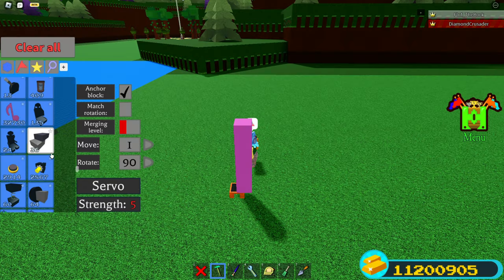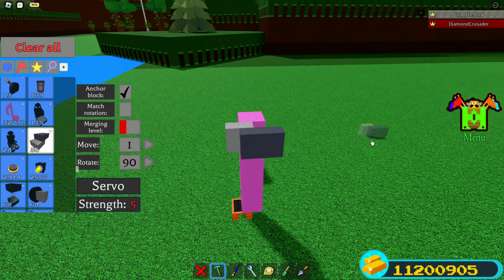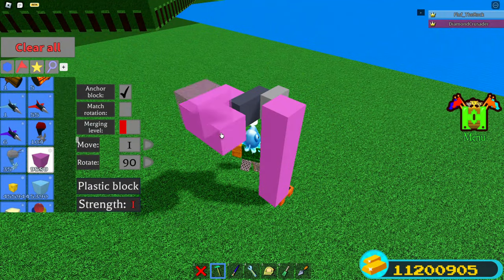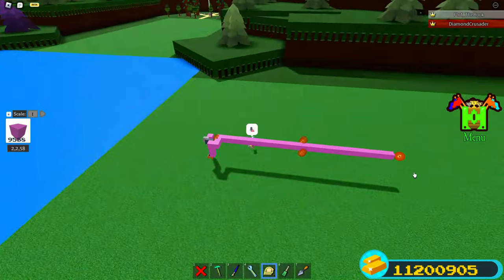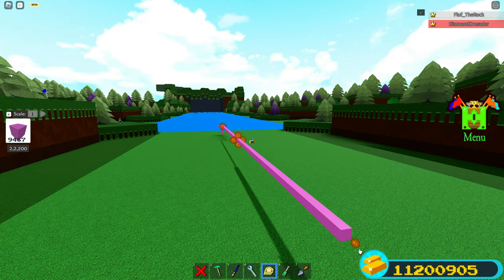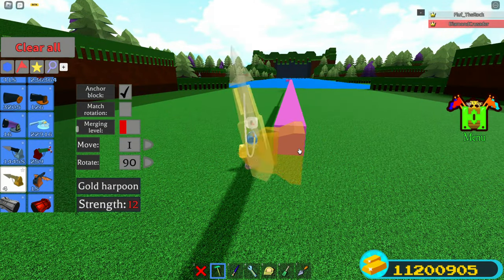Place a servo on the top of the pole like this. Now place two plastic blocks on the servo, and another two like this. Place another plastic block here and scale it to about here — it doesn't really matter, just make sure there's a little bit of room to build at the end.